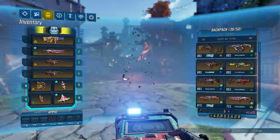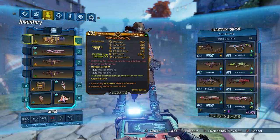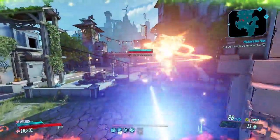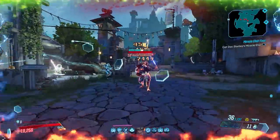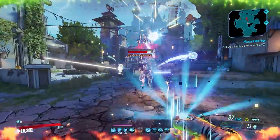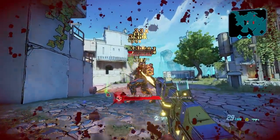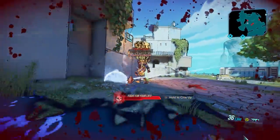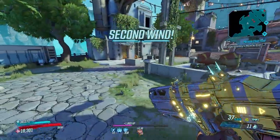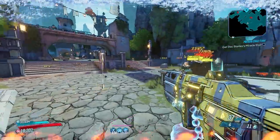If you can reload faster, maybe you can get out a few more. The anointment I got on mine is: after using Phase Slam, weapon damage is increased by 300% for a short time. We're going to Phase Slam and see if we can get any kind of damage out of the gun or the drones, because honestly when I've been using this thing I have not seen much damage from either.